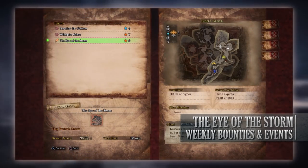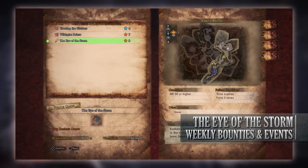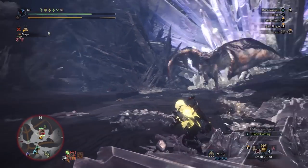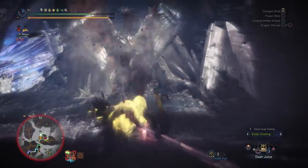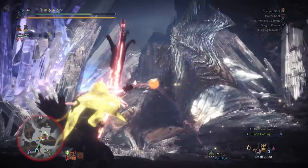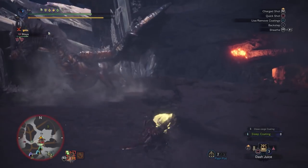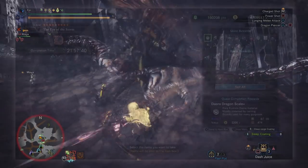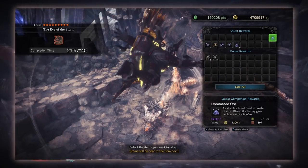Finally is the new event quest, The Eye of the Storm — a 9-star high rank quest that requires hunters to be hunter rank 50 or higher. This has players taking on an Arch Tempered Kushala Daora in the Elder's Recess. Much like other arch tempered monsters, this is a tough version of Kushala — some of his moves and abilities have changed. For example, he cannot be knocked out of the sky with flash pods, his wind aura stays on for a lot longer unless put to sleep or knocked out completely, and of course he has more health and hits a lot harder. If you're able to bring him down you'll be rewarded with Kushala Daora tickets that can be exchanged for the Kushala armor, new layered armor, and potential streamstones.